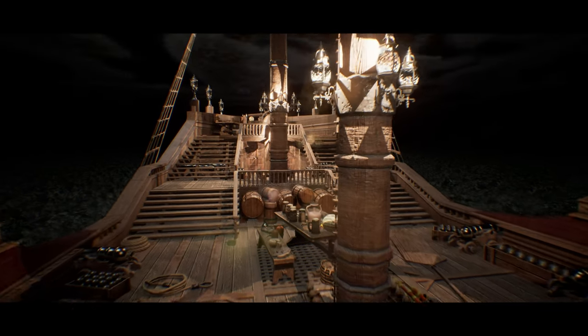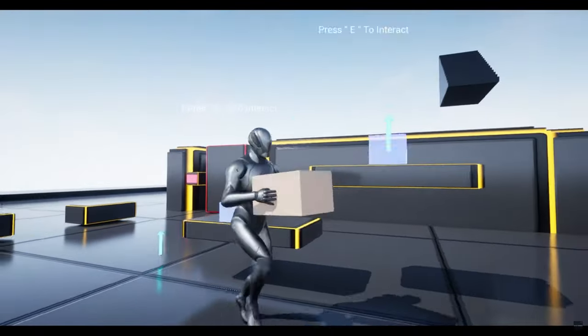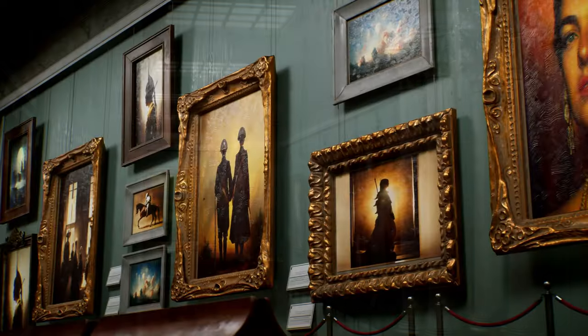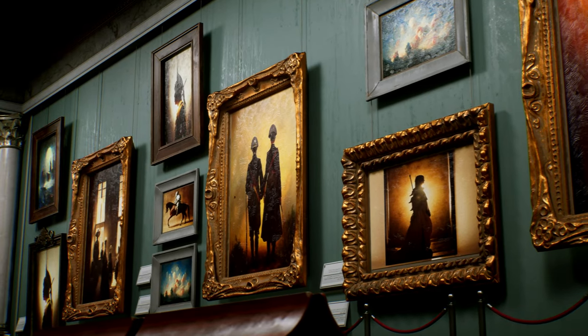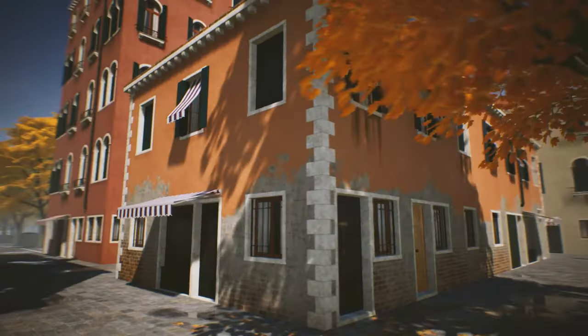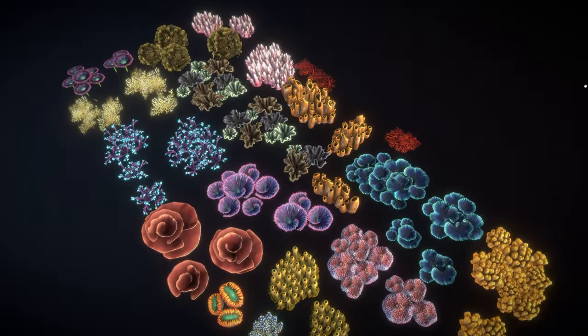Hey guys, and welcome back to this month's monthly free assets on the Unreal Engine Marketplace. This time around, once again, we've got access to five amazing assets, free for this month only. Those being the Ultimate Ship Package 110 Plus Assets, the Immersive Template, the Museum Environment Kit, Venice Fast Building, and Corals.